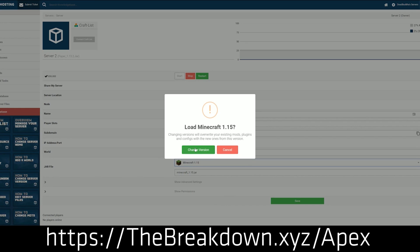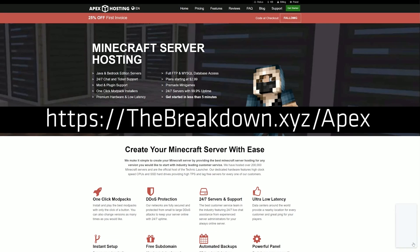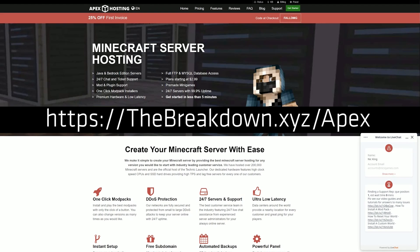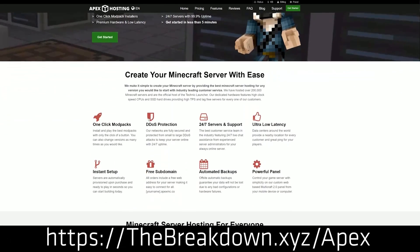This video is almost 20 minutes long. At Apex, you don't have to worry about this long setup process — you just get your server, select Spigot 1.16.2, and you're good to go. We actually love Apex so much that we host our own server at play.breakdowncraft.com on them. Check out Apex at thebreakdown.xyz/Apex for an incredible server for you and your friends. Thanks to them for sponsoring this video.